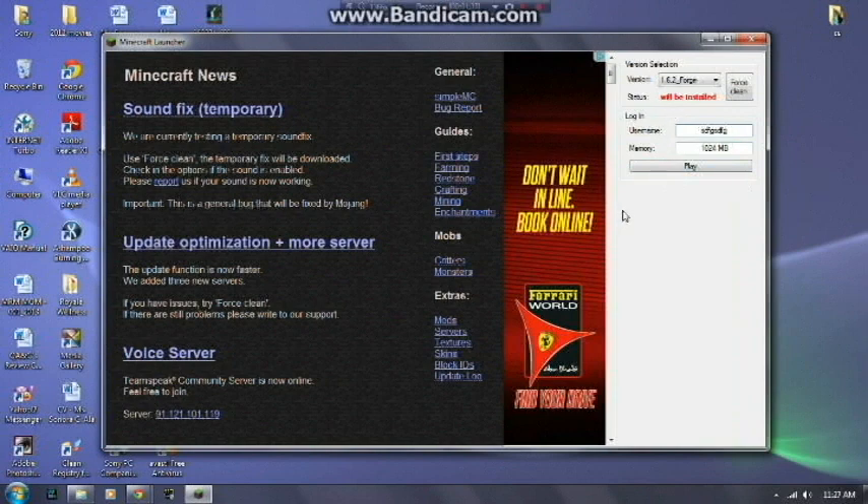It'll install every single thing that it needs to be installed. This is just a quick video on the launcher to verify your questions on how to install the Forge mod. You don't need to put anything in the .minecraft — all you need is this launcher and that's all.